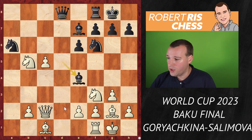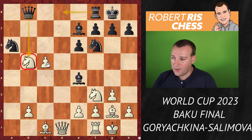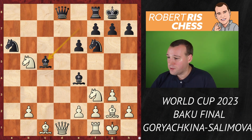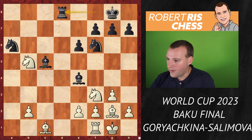Salimova played bishop to e4 instead — a typical technique in the Catalan where you try to harass the queen as long as possible to force it to an inferior square. The queen went back to d1. Now Salimova goes for bishop takes c5, allowing the exchange of queens. But with queens on the board there's more play for black. After bishop takes c5, Goryachkina didn't hesitate — she swapped the queens: queen takes d8, rook takes d8.